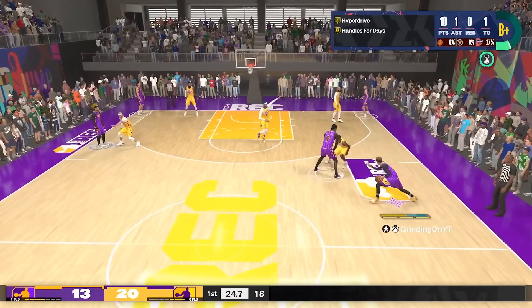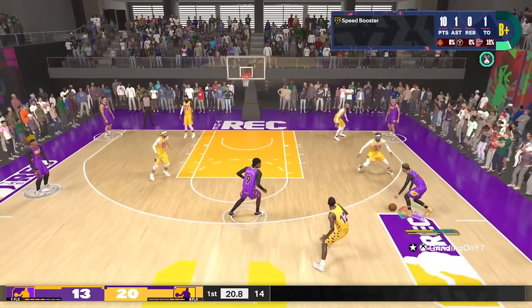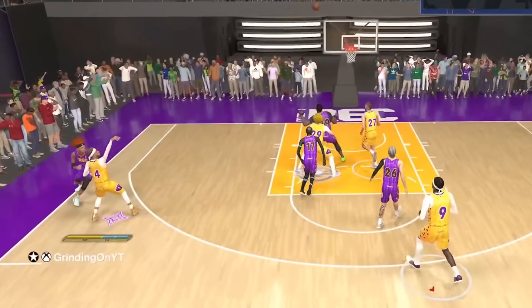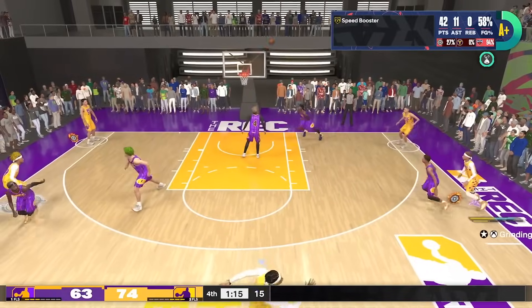On top of all that, it's six foot four, which we know is the optimal height for guards in NBA 2K24 because it guarantees the least amount of contests when you're trying to green over defenders. This build is dominating NBA 2K24.